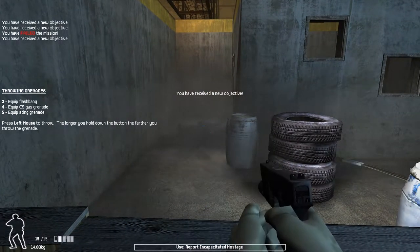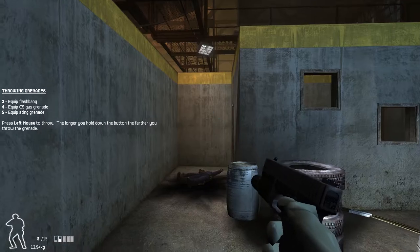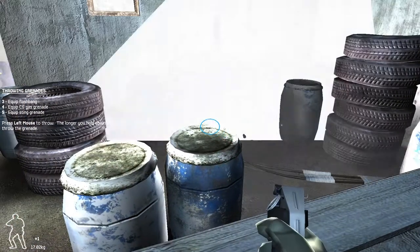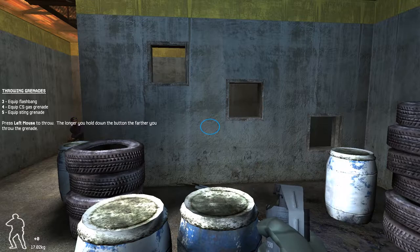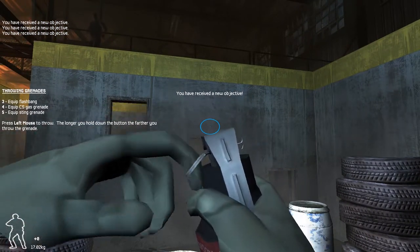I failed. This is by throwing them through the windows on the structure. You can get blinded too. CS gas causes people's eyes to water and affects their breathing. Makes it difficult for them to do anything other than cough for a short period of time.